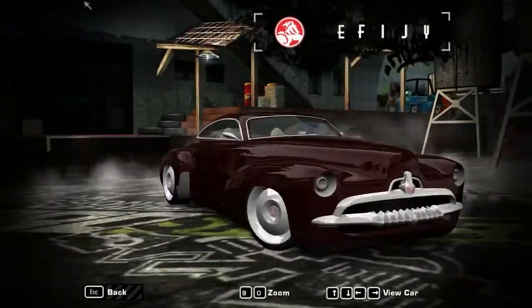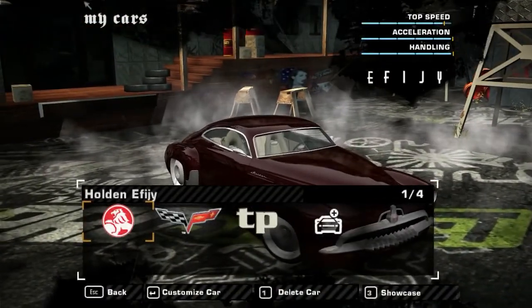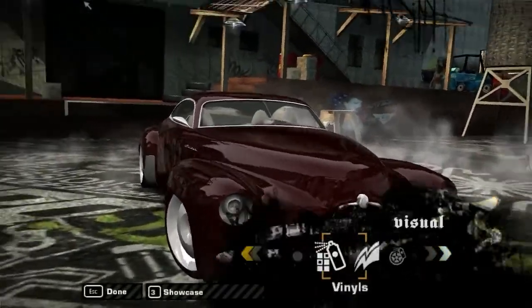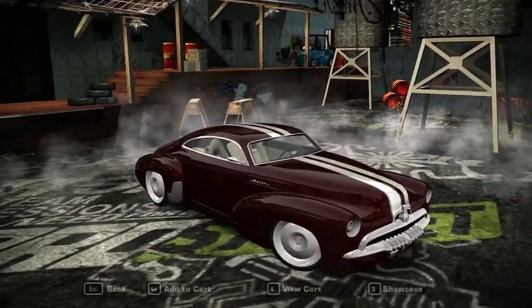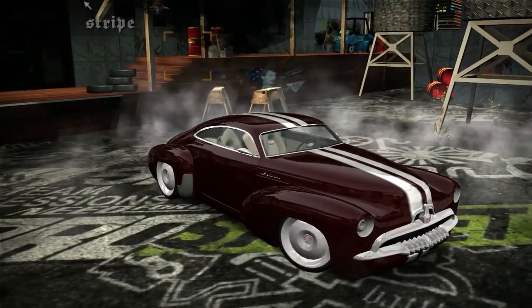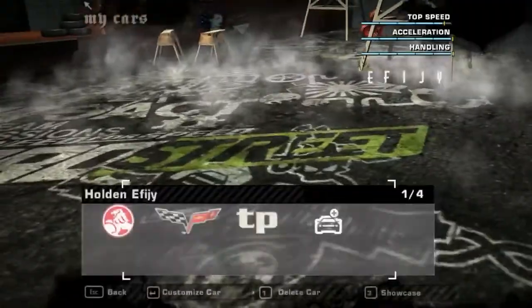The first car we're starting with is the Holden Effigy. I can't really show off too much about the customization, apart from one thing — vinyls. Yes, you can actually put vinyls on this car. You can also paint it, which you've probably expected. So we're just going to give it some nice white stripes here, just to give it a bit of a racing look. I think it looks quite nice on this Effigy concept.